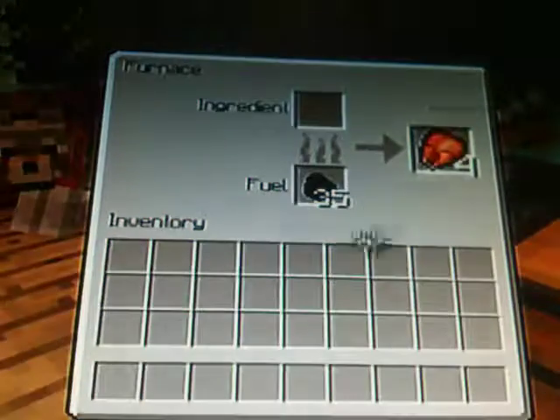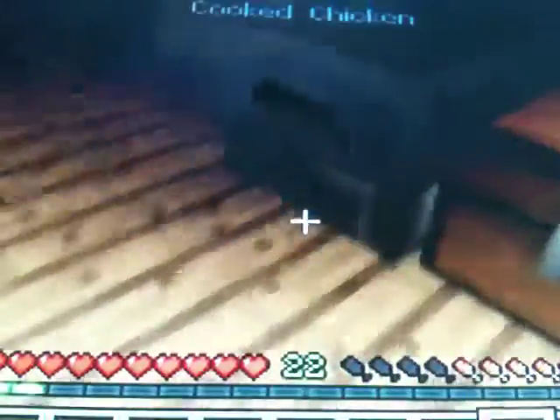So we've got a crafting bench. This is a food chest. A chicken — catch me! Yum yum yum yum.